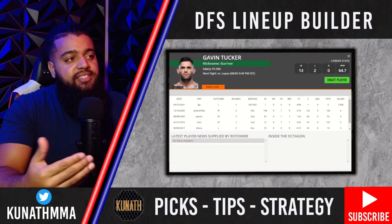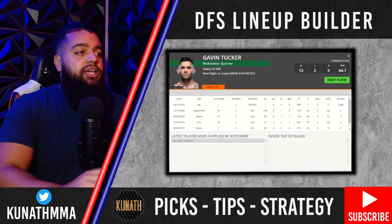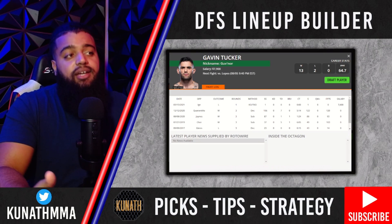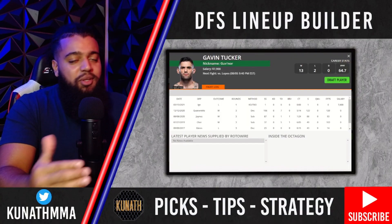The first value play we're going to look at is $7,900 Gavin Tucker. If you watched the video earlier in the week, you know how I feel about this fight already. I don't think Gavin Tucker wins — I actually think he gets finished in this fight, and I like Diego Lopez on this slate. However, we are not picking fighters. We are picking leverage, we are picking ownership, we are picking upside. So you don't always play the guys you think are going to win. I'm going to keep saying it until it makes sense for you.